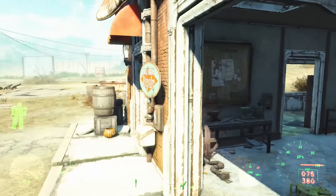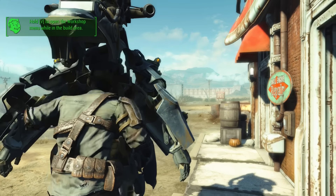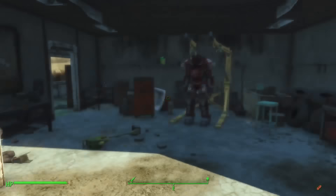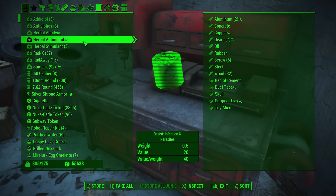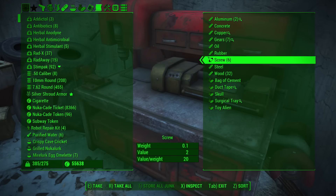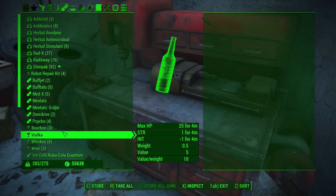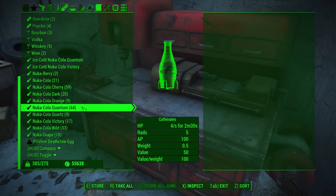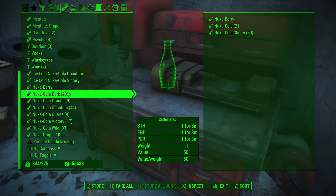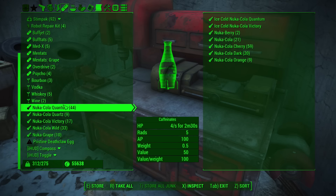I suddenly feel a bit bad about Gage because he's the one who brought that here. You can now use the workshop at... what was it called? Nuka-World Red Rocket. I can now use the workshop. But before I do that, what I should do is offload some of the stuff that I brought — food and drink materials.